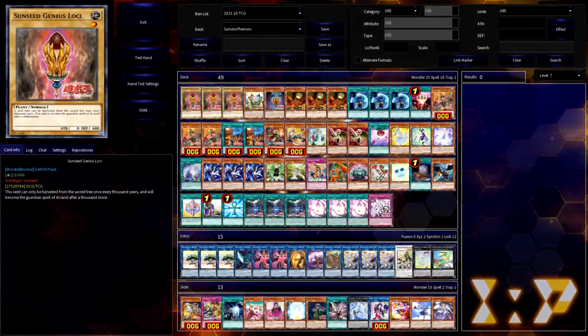Hi everyone, and welcome back to my first Let's Build Profile of the Year, this time centered on building full combo Sunseed slash Sun Avalon, now with the new Therion's archetype revealed for Dimension Force. As always, disclaimer up front: this is supposed to inspire you to build this deck and strategy better yourself. I'm not trying to build the best deck in these videos, only a proof of concept, and this build definitely lives up to that with a couple of cute little engines you might want to build around.